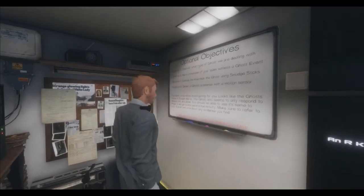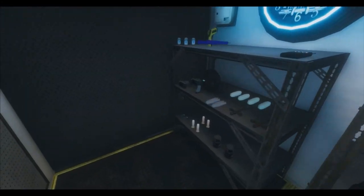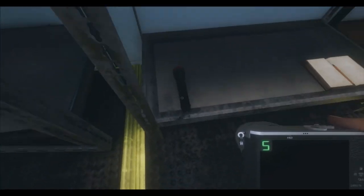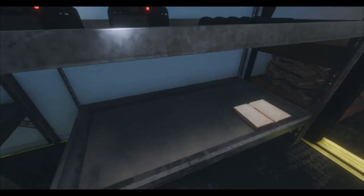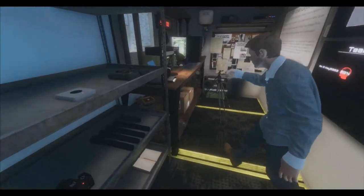Alright, so we've got: motion sensor, smudge sticks, ghost event. Joseph Harris targets people who are alone. And a big flashlight. Why are those flashlights so long and then the strong flashlights are just little bitty? Makes no sense. I'm not making any illusions here, by the way.